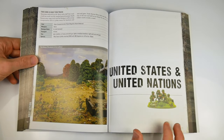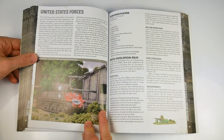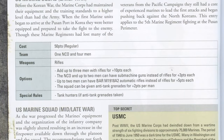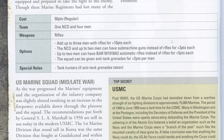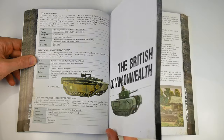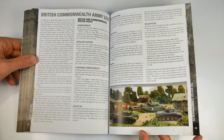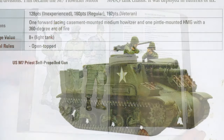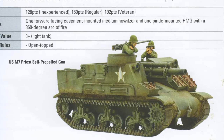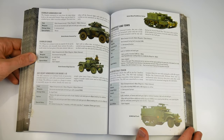The United States and United Nations forces list gives players army lists for the US Army, US Marines, and British and Commonwealth troops. There are elements of WWII doctrine, but the major contribution is the fact that each of the army lists deals with troops from the early, middle, and late war periods, plus new weapons such as recoilless rifles, improved tanks, jet aircraft in the ground support role, and the use of helicopters for all but offensive operations.